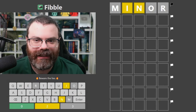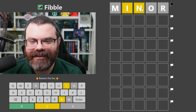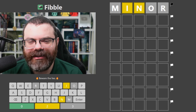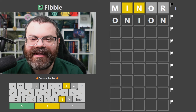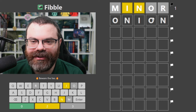Let's do Fibble. In Fibble, every guess has a lie in the coloring. So one of these is lying — could be one of these yellows, should have been green or gray; could be one of these grays, should have been green or yellow. Exactly one lie. If we guess 'onion', I think that's going to really help. So let's deal with that first.